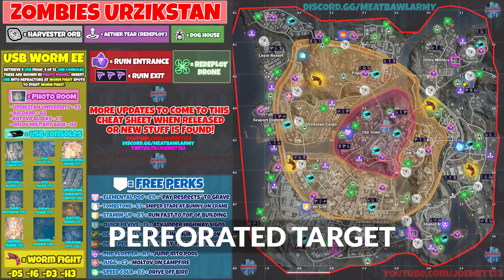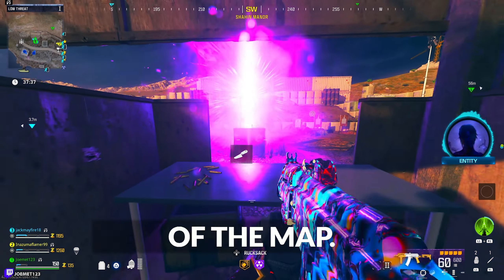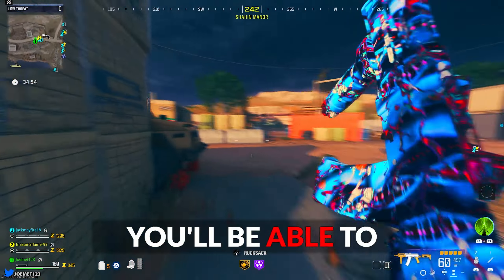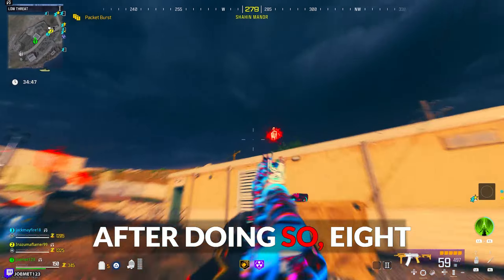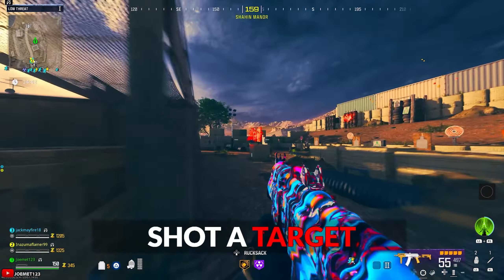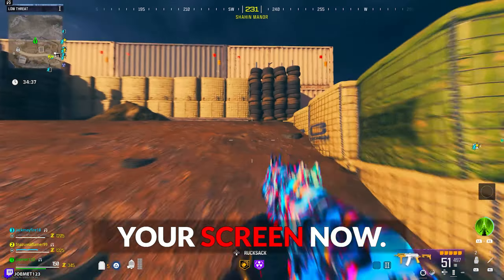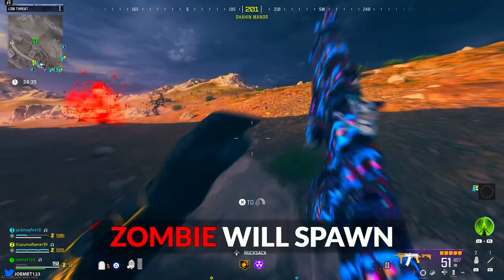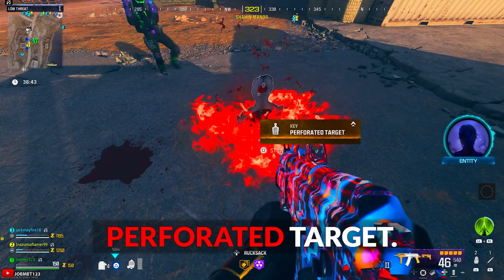For the gold perforated target, in order to upgrade it from purple to gold, make your way to the target area at the H8 coordinate of the map. At one of the shooting stations, you'll be able to interact with a case on the floor to offer the unattuned relic. After doing so, eight purple glowing targets will spawn in which you must shoot. You'll know you've shot a target when the glow turns from purple to red. After shooting the final target, a zombie will spawn from it, which upon killing will drop your upgraded golden perforated target.